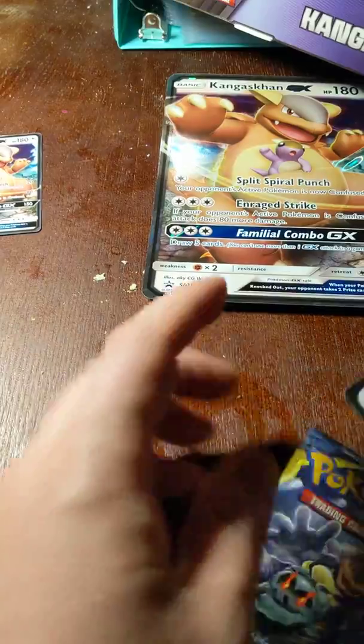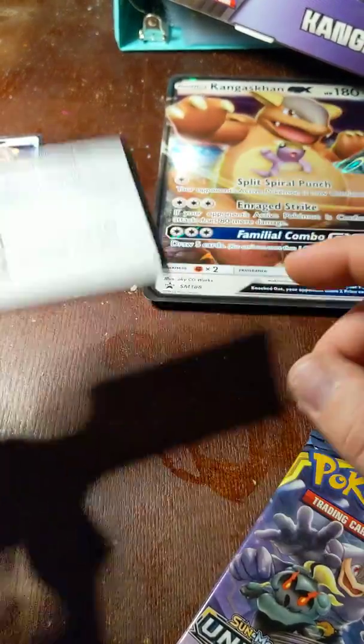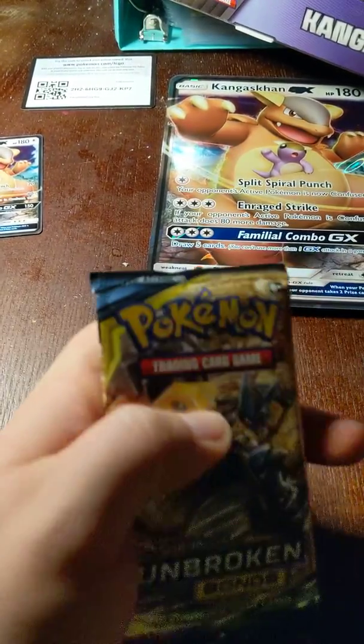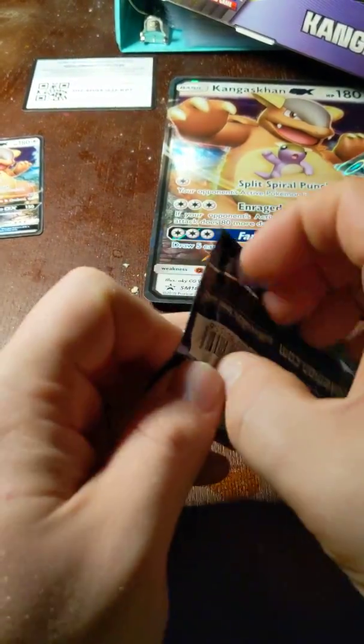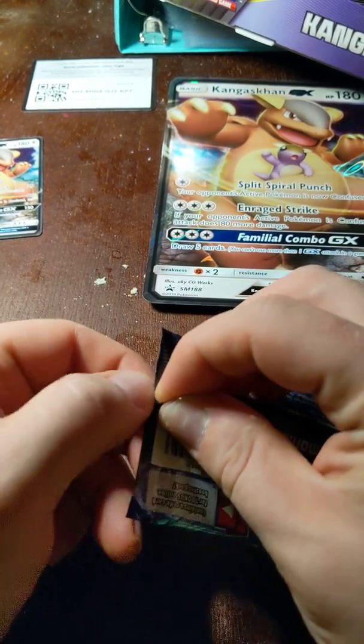Evolutions — code card. I'm going to do Evolutions first and Unbroken Bonds last. When I first started collecting, that's all I would buy was Evolutions packs.